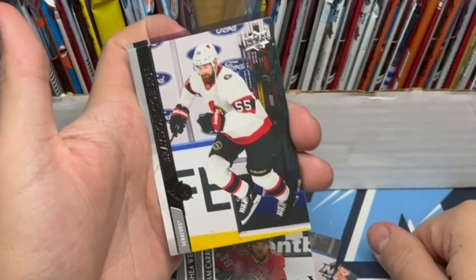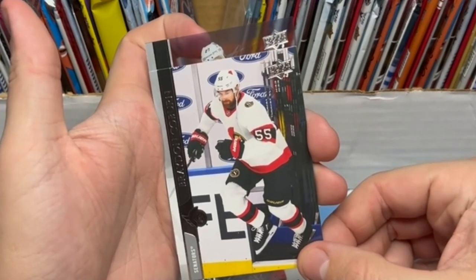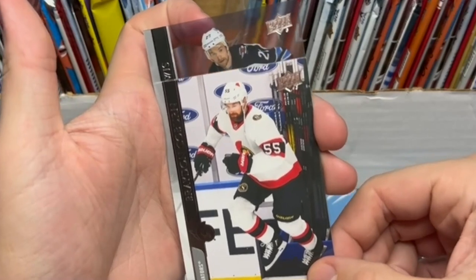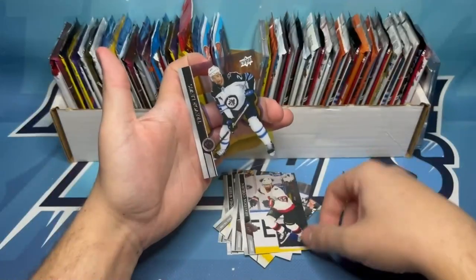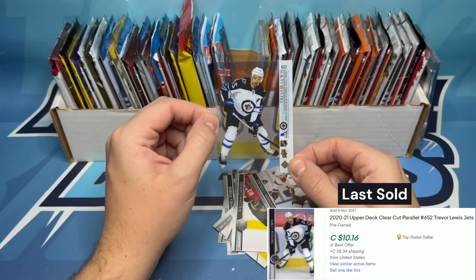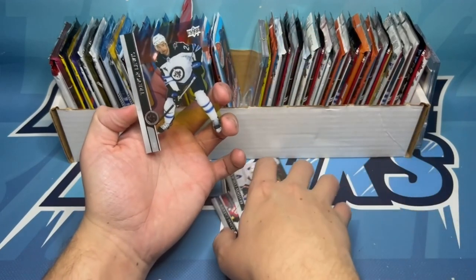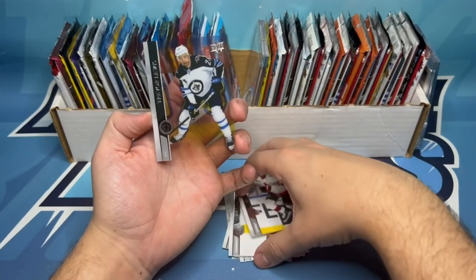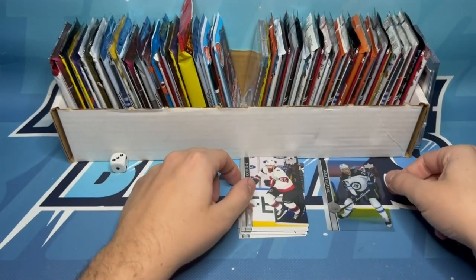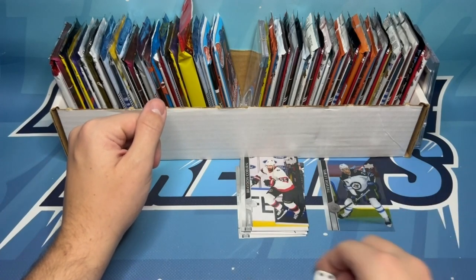We've got a clear cut — would you look at this? I said hobby exclusive and we got something hobby exclusive. It looks like it's a base card. Number 23 on Winnipeg — that is Trevor Lewis. The acetate clear cut base of Trevor Lewis, number 652. Now the potential was really high with this. Trevor Lewis is probably not the best clear cut you can get because there's a bunch of all-stars in this extended series, so an all-star would have been super cool. But I'm very happy with anything hobby exclusive. Trevor Lewis clear cut — very nice, good way to start.